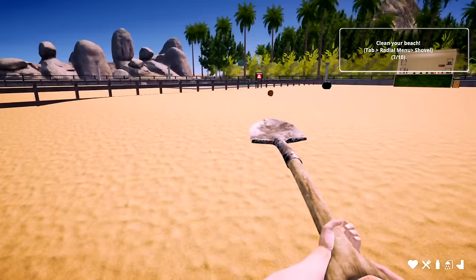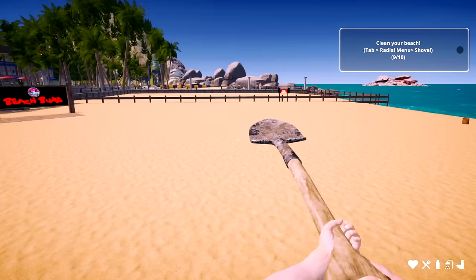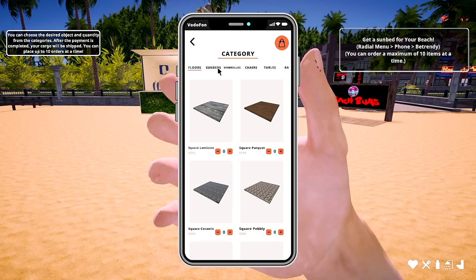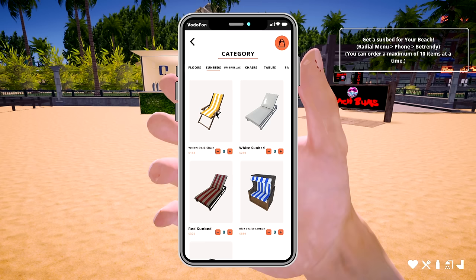We can expand — there's land for sale, 500 grand. I don't know how much money I have. We cleaned the beach! Going to the mobile phone now — sun beds. There are a whole bunch of different kinds. How much money do I have? I'm trying to look around — does it tell me anywhere?